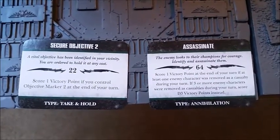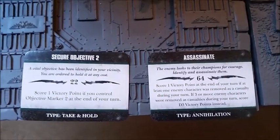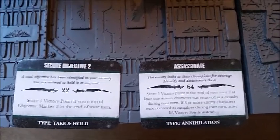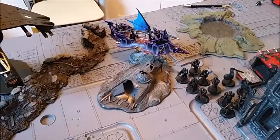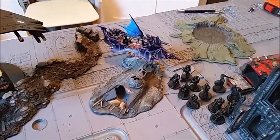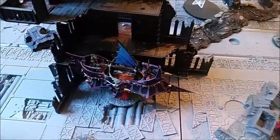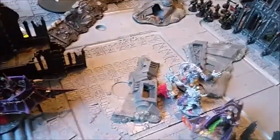Dark Eldar turn 2. I drew Secure Objective 2 and Assassinate. Dan's Master of the Fleet was minus 1 to my reserve rolls — the only reserves I got were the Razor Wing, coming on 18 inches, and one Raider which scattered a little but passed its difficult terrain. The Ravager moved into the building, getting a 3+ save without Jinking past its dangerous terrain.